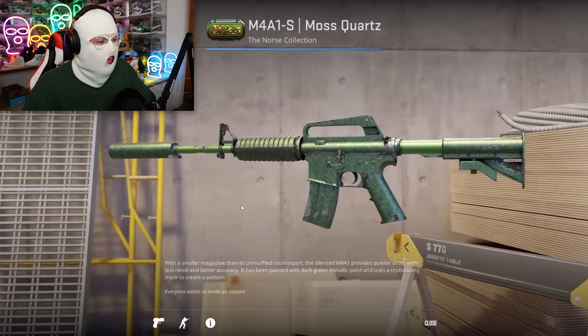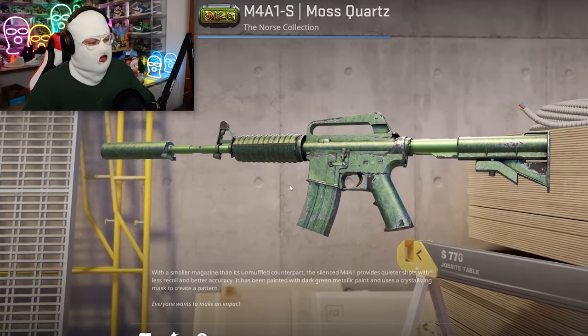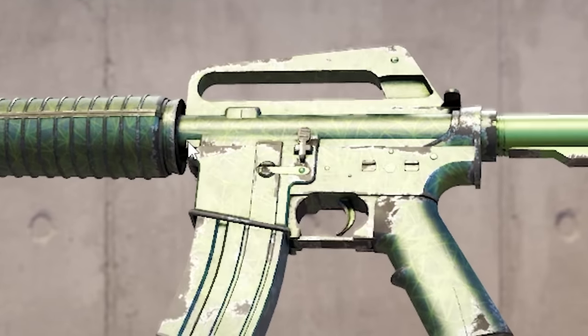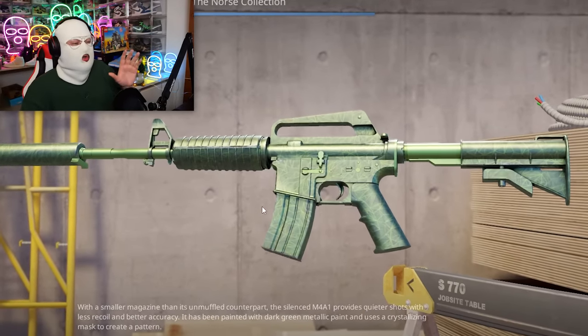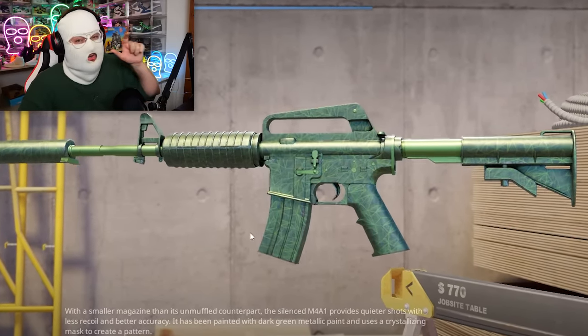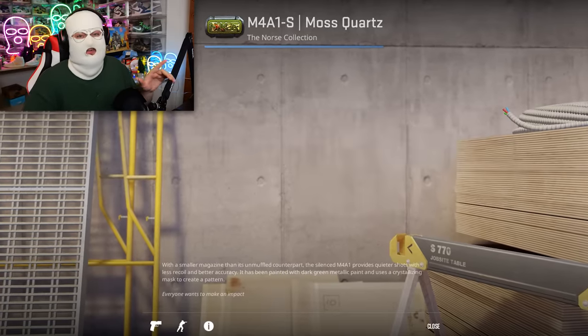Speaking of moss, we have the M4 Moss Quartz. I just realized they updated it yesterday — holy shit, the new effect looks really cool. It's kind of glossy and reflective and looks good. So if they keep it this way, this is actually a good skin. I'm gonna remove it from the list.